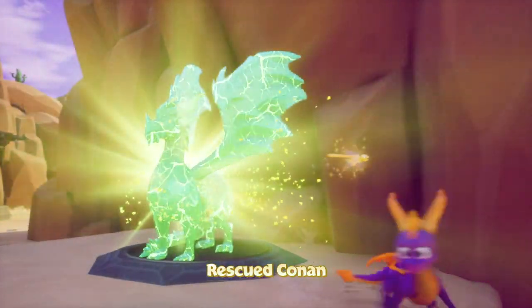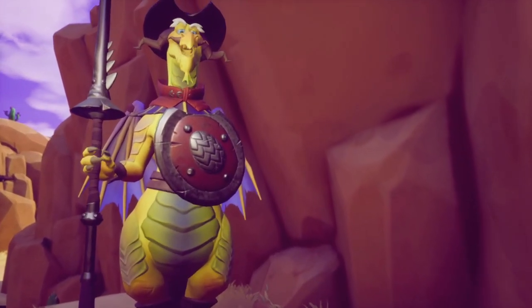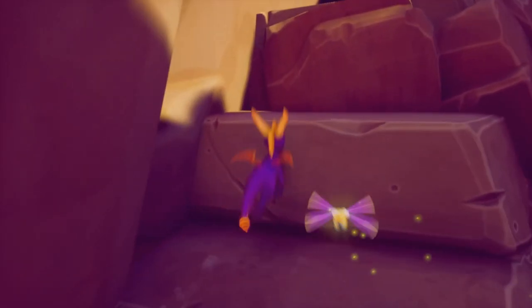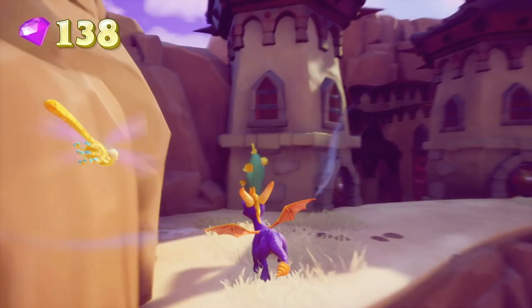We have Conan. Thank you for releasing me, Spyro. No problem, Conan. Also, you have yellow teeth, dude — you need to lay off the dark drinks there for a bit.